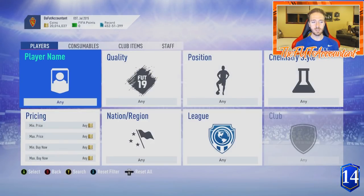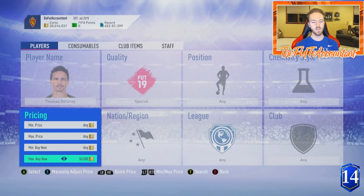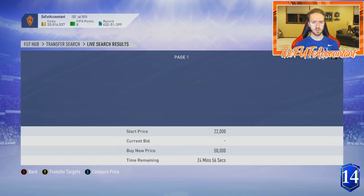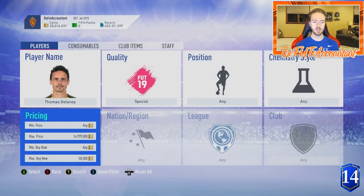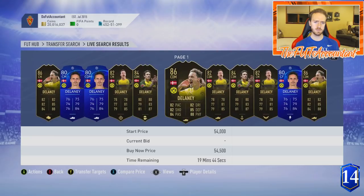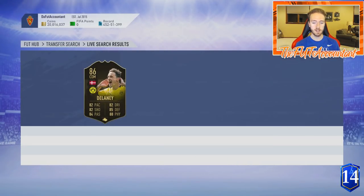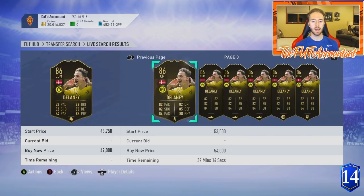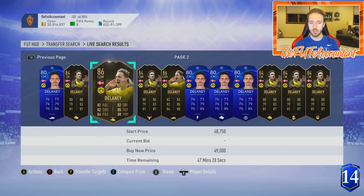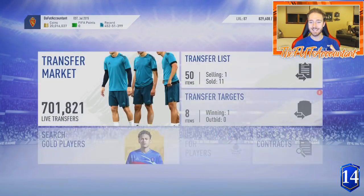Delaney is a really good card, and you get more lazy buyers when a card has multiple informs because it's harder for people to find it on the market. If you search under 50,000 coins for the 86-rated Delaney, you don't see any results. So people search up to the next range and the market glitches out — it doesn't show all the listings — and then boom, someone sees a 55k or 54k listing and buys it. His actual lowest price is around 49,000 coins, but the market isn't always showing all the listings, which creates that lazy buyer opportunity.